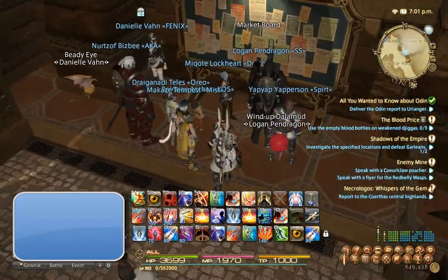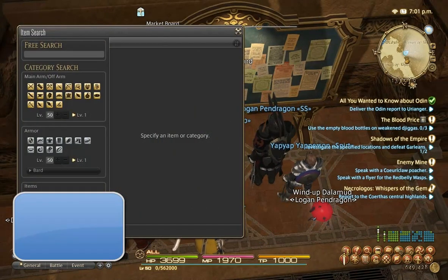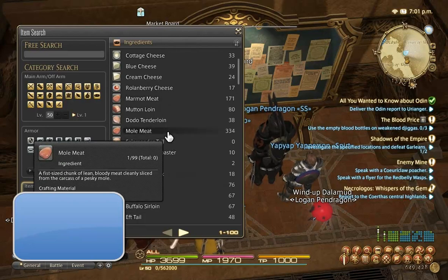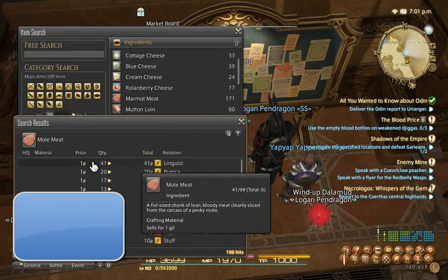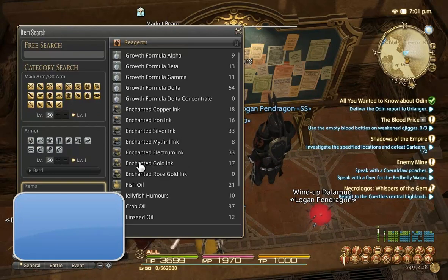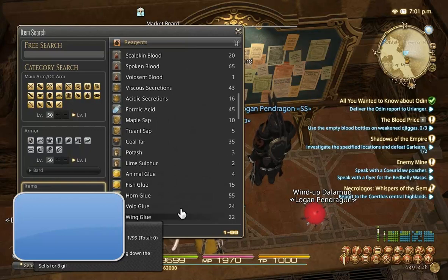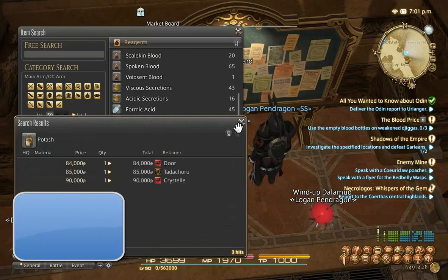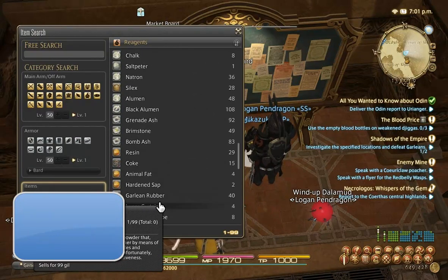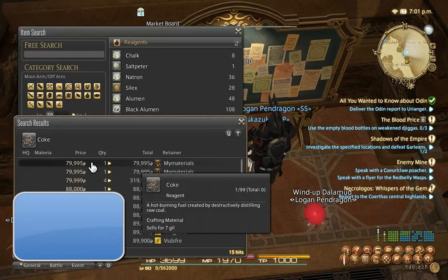The first thing you want to do when figuring out how to farm gill is to check out the market and look through all the items to see if there's anything you can kill that will drop them. Most items are pretty much worthless as mob drops. One of the best ways to make gill right now is to sell something called Potash, which is going for 84k, or Coke, which is going for 80k.